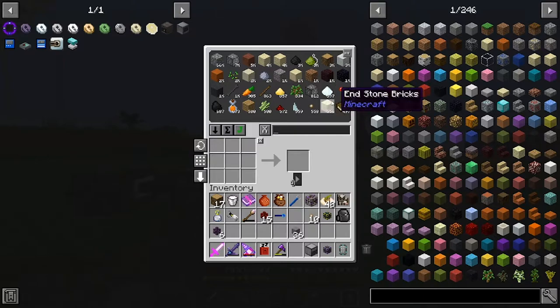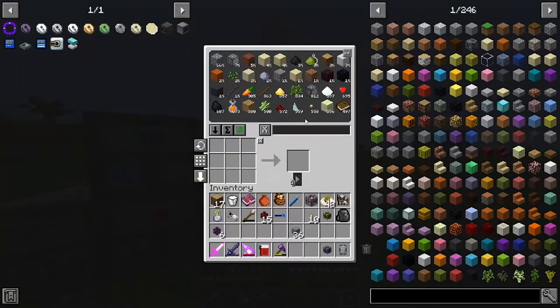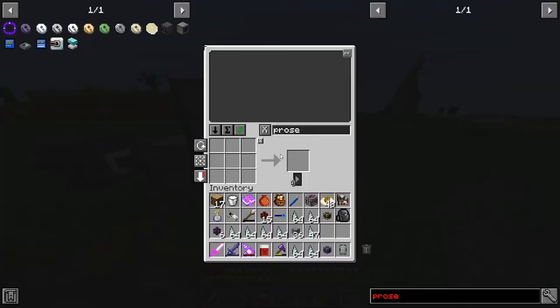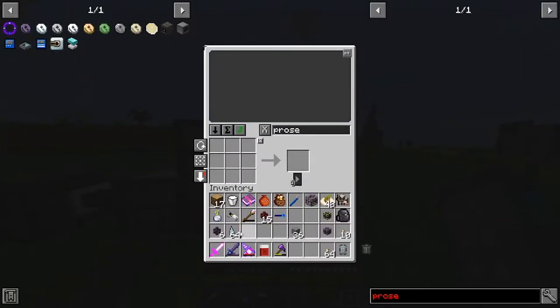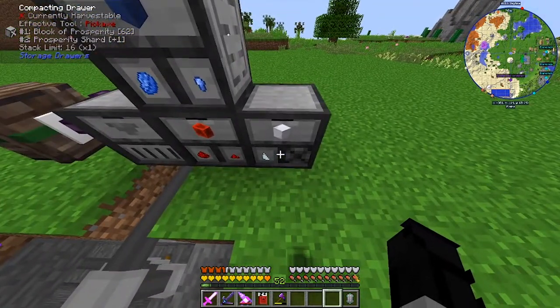What else can be compressed down? We can do sand — I don't think we can do sand, sand doesn't come back from sandstone. So we can do stuff like prosperity shards. Prosperity shards — that'll work. Place this here, place that there. I think I've got to take everything that I've got out. I want that — there we go. Then that should all be in there. Stack limit 16, prosperity shard 1.